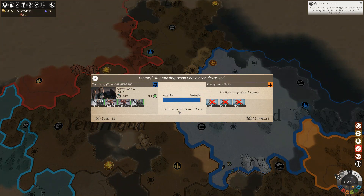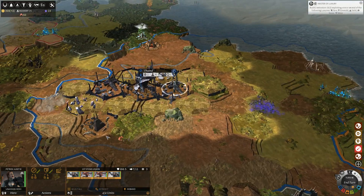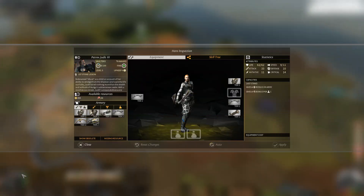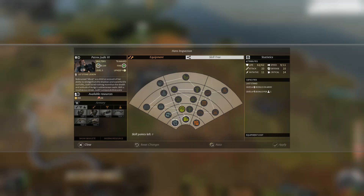I don't know what the abilities for these guys do just yet — I just sort of go with it. But we learned a little bit more about the game today, so that's good. And we leveled Petrov up even more, so we allotted some more skill points which we can spend on some other good stuff.